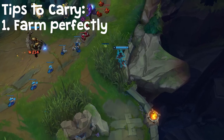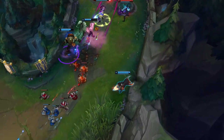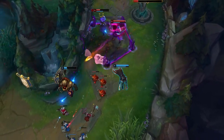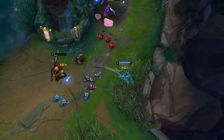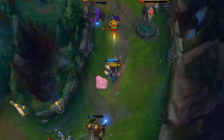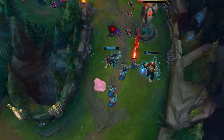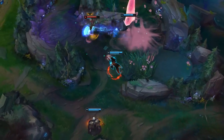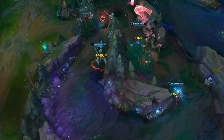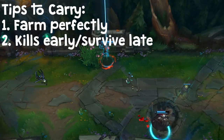The first tip to carry is to farm perfectly. As a ranged champion, you have a massive advantage in the laning phase and you have no excuse for not getting around 80 CS every 10 minutes. And because Lucian has no CC, you have to farm and get items because otherwise you offer literally nothing to your team. Get amazing farm in the early game, then go to a side lane and keep getting minions. If your jungler is on the other side of the map, go grab Krugs or Gromp, and steal jungle camps whenever you can from your opponent.